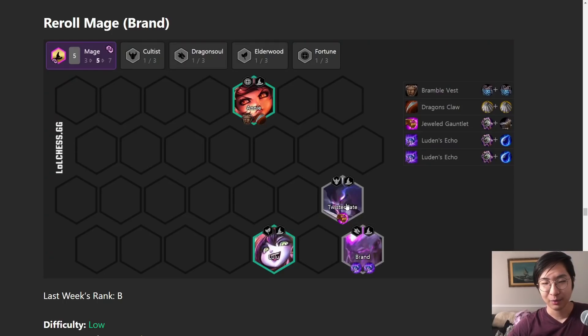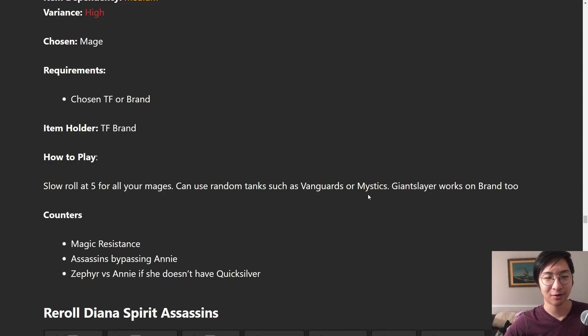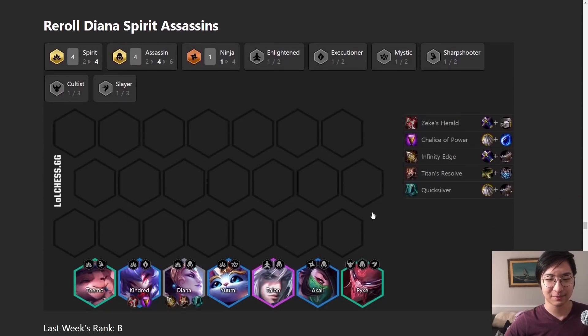Reroll Mages with Brand - this is actually not too horrible now because every other reroll got nerfed. But one-cost rerolls are much weaker, so unless you're going for a three-star, it's a bit weird. Even though two-stars like Lulu and Annie are better, you're not going to go for Reroll Mage unless you have a Chosen Brand or Twisted Fate early - preferably Brand. The whole buff to two-star rerolls doesn't even matter for this comp because you're still rerolling for Brand and the Chosen mechanic works on Brand anyway. Most one-cost rerolls are mediocre at best right now.